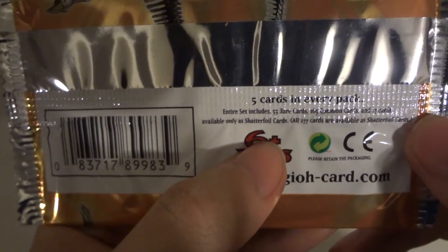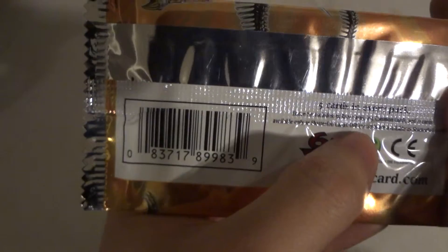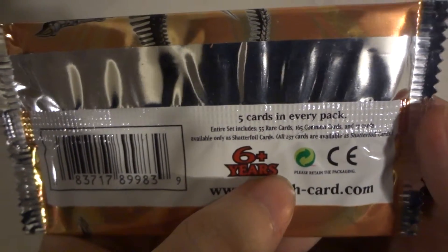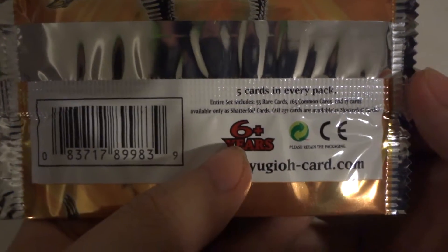There's two hundred and thirty-seven cards to collect in this series: 55 rare cards, 165 common cards, and 17 shattered foil cards. It's kind of hard to read the way this page got made, but let's open up and see what we got.